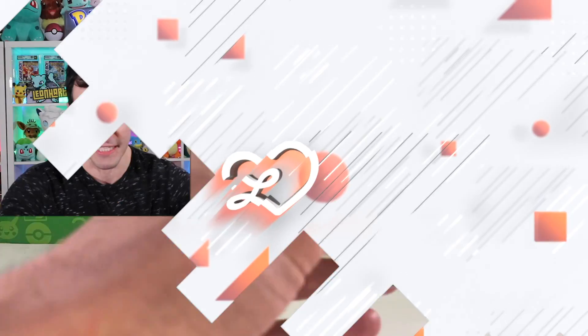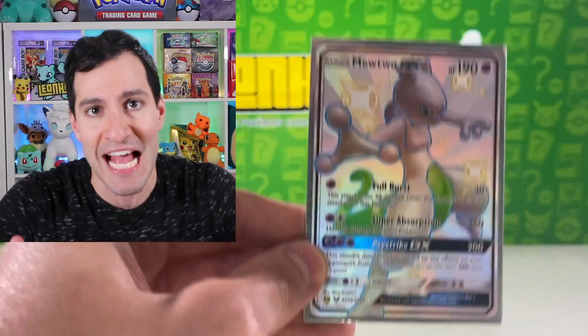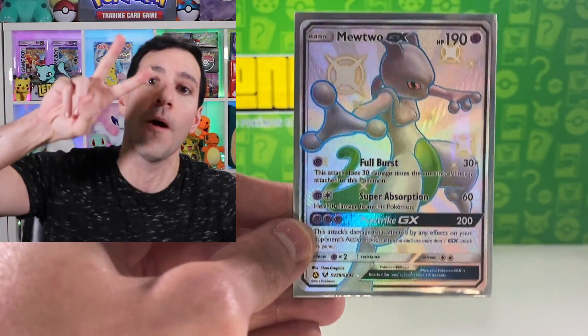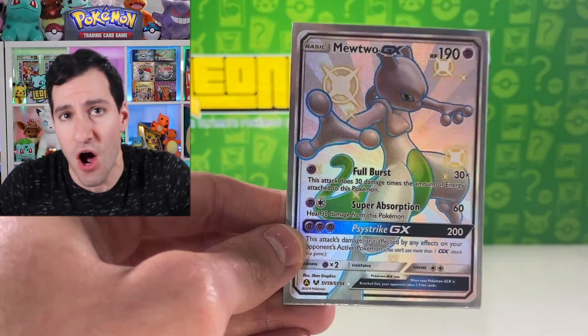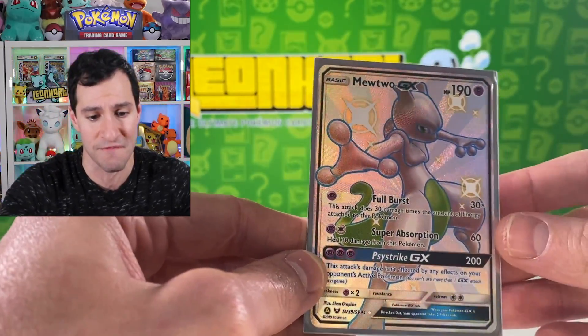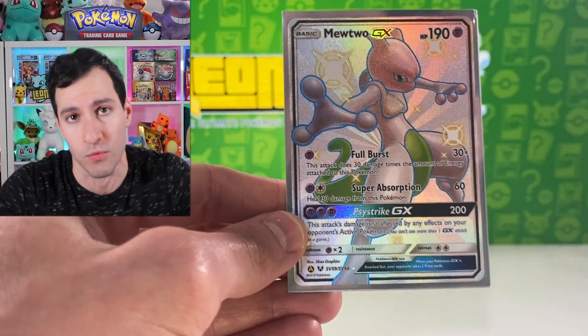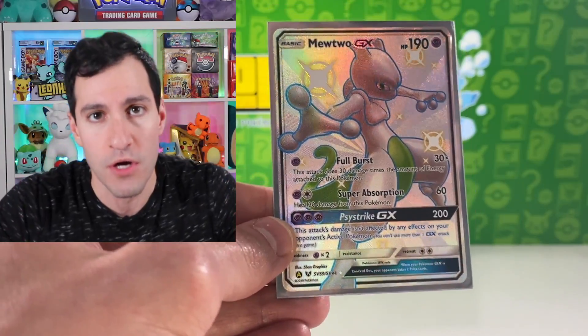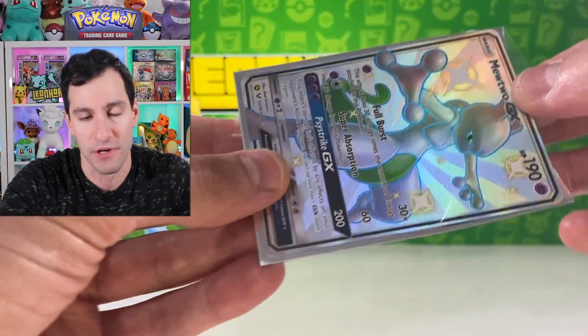The first card is from the very popular Hidden Fates set — specifically a Mewtwo GX that I pulled in last week's video where I pulled the two Charizard cards. This is arguably one of the top five cards you can pull from Hidden Fates. I'm getting this one graded because upon closer inspection, this card just might be in perfect condition.